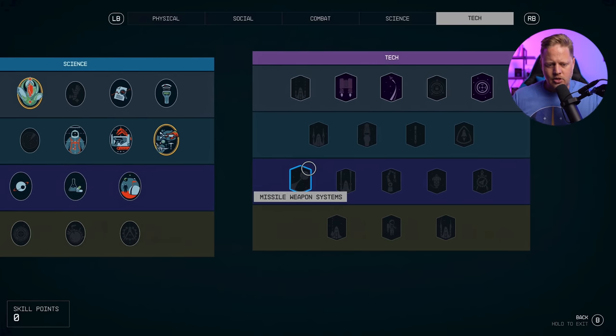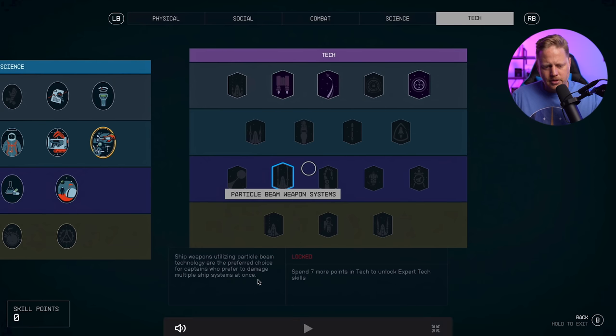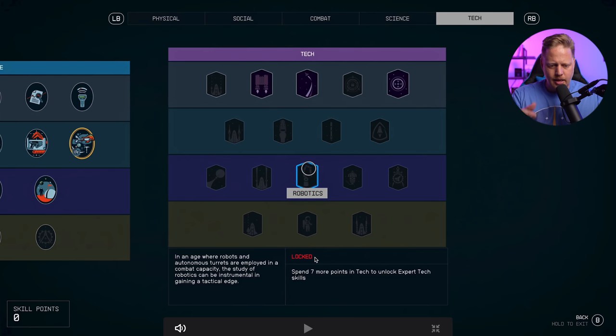Back in the Tech tree we see the Missile Weapon System without details, and the Particle Beam Weapon System, which says: 'Ship weapons utilizing particle beam technology are the preferred choice for captains who prefer to damage multiple ship systems at once.' It's locked and requires spending seven more points in the Tech skill tree — again showing that soft progression gate — before landing back at Robotics where we started.